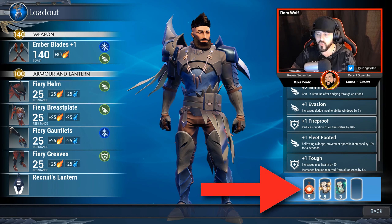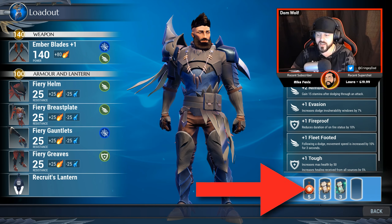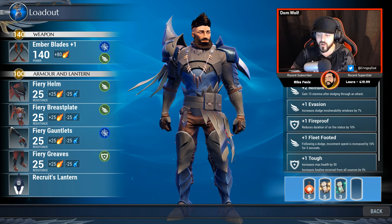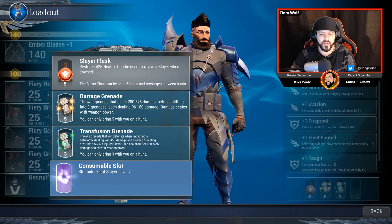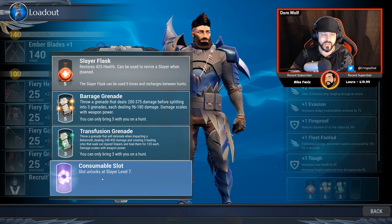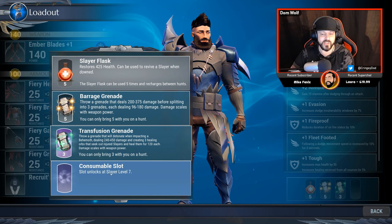Down in the bottom right-hand corner are actually some consumable slots. You will unlock the different slots as you go along — you start off with the first slot unlocked with your slayer flask in there, which is to restore your health. You can unlock the other slots; at the moment I'm still yet to unlock the fourth slot, which unlocks at slayer level seven.